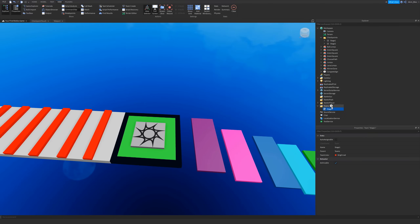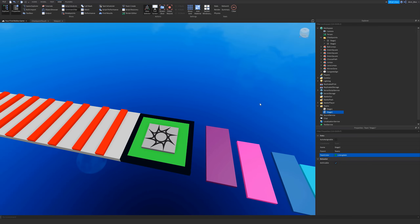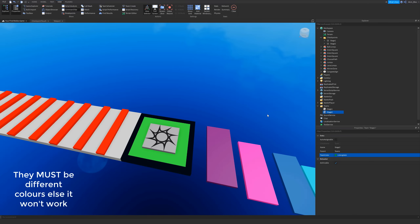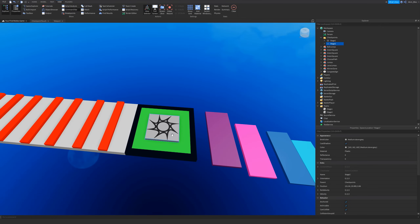Now you need to do the same thing for the teams. I'm going to right-click and duplicate this team, call it 'Stage Two', and change the team color to something different — it has to be a different color so you can distinguish them.